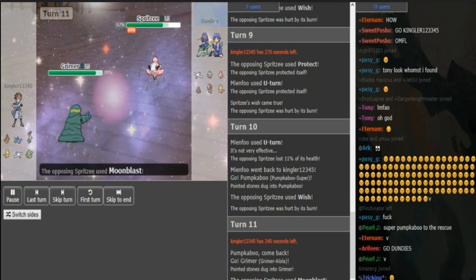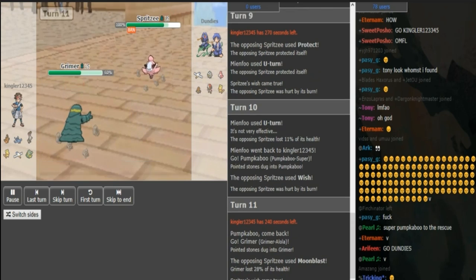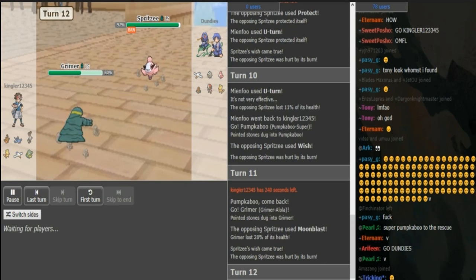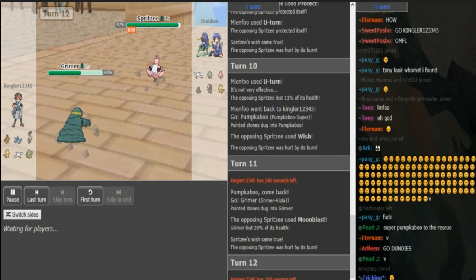He makes a nice double to Grimer as the Moonblast actually comes out from Dundies. So this Grimer gets put a little bit low — it's in range of two Moonblasts now after Rocks, which is good for Dundies because this Grimer can't come in on Spritzy as easily.